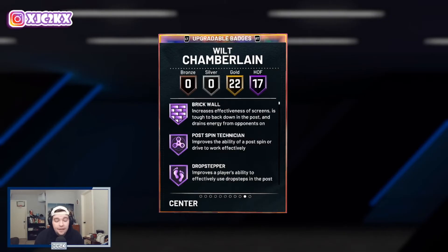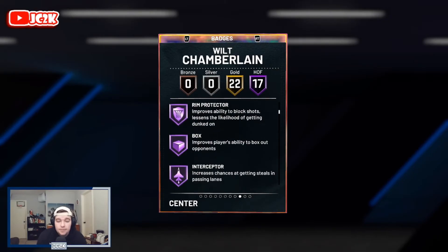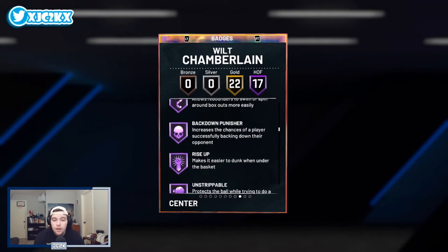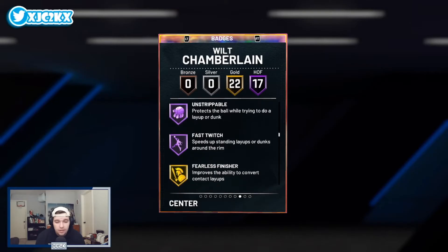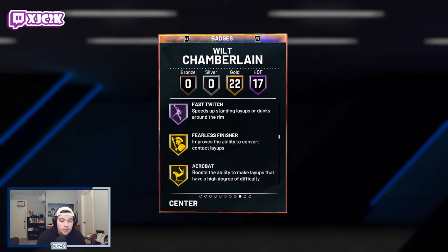Looking at his badges, he has 17 Hall of Fame badges including brick wall, post technician, drop stepper, lob city finisher, rim protector, box interceptor, intimidator, post drives, rebound chaser, pogo stick, post lockdown, worm, back down punisher, rise up, unstrippable, and fast twitch. A ton of interior and defensive badges — he looks like he's going to be the most dominant interior and defensive big in the game.